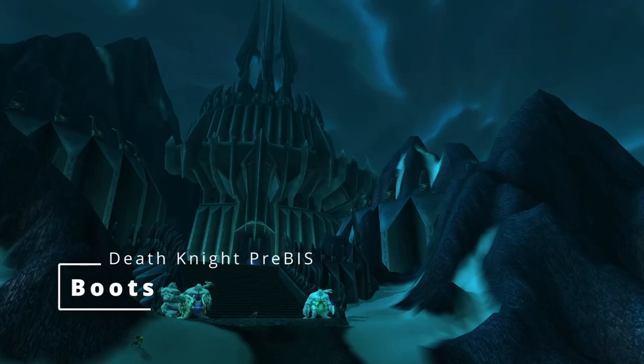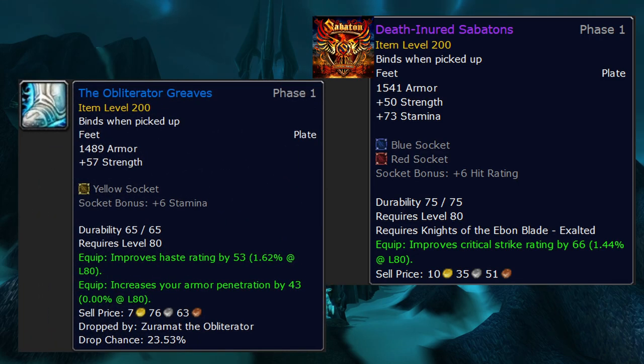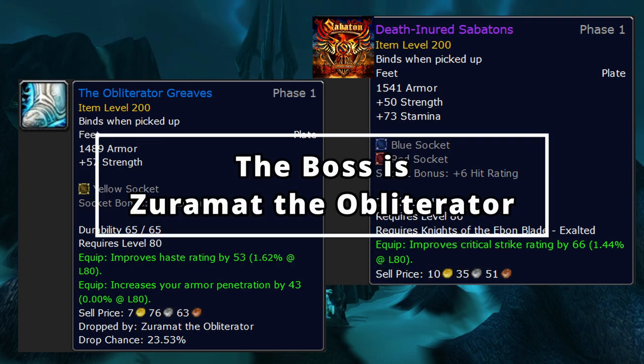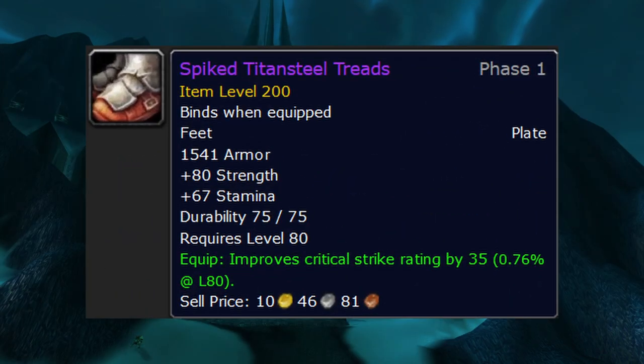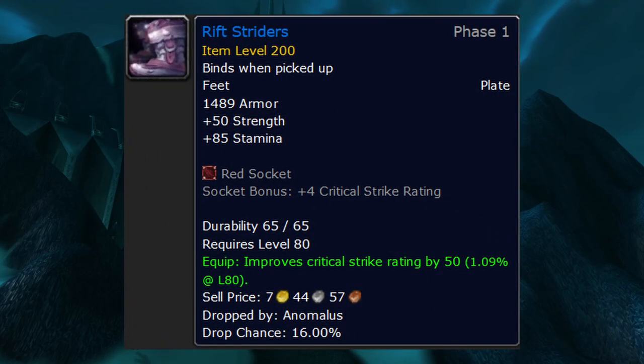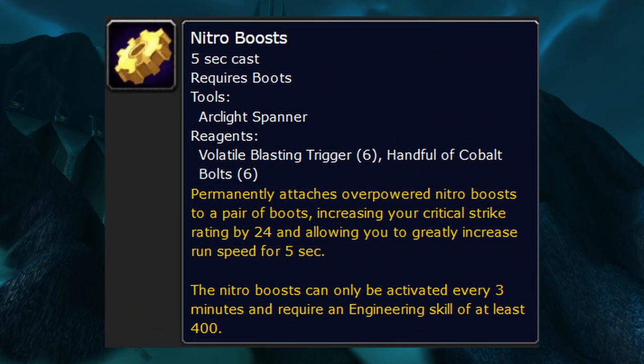Boots are annoying. There are two really good options: Death-Inured Sabatons and the Obliterator Greaves. The Obliterator Greaves can be slightly better than Death-Inured but are very irritating to get - they drop in heroic Violet Hold where bosses spawn at random, so you could do it 10 times and never see the boss that drops them. Death-Inured Sabatons are from exalted Ebon Blade, which you're farming anyway for the helm enchant. For interim pieces, Spiked Titansteel Treads are good but the cost-to-performance ratio just isn't there right now. Rift Striders from heroic Nexus are probably your best bet. Boot enchant is Cat's Swiftness, or Nitro Boosts if you're an Engineer.